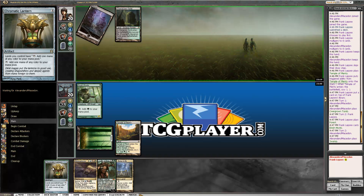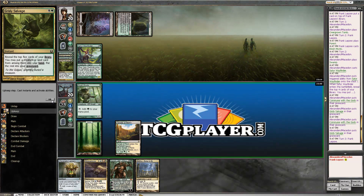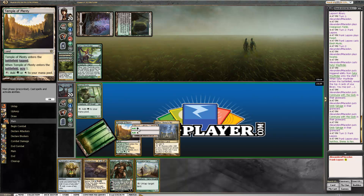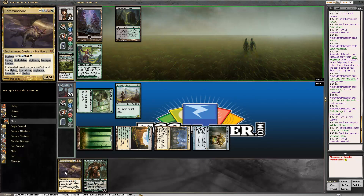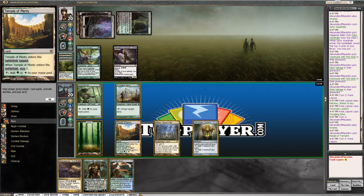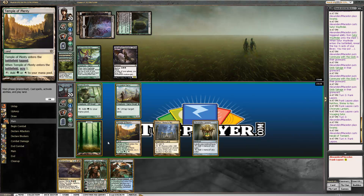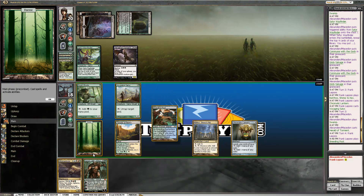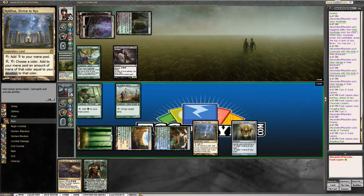It's still a turn four Chromanticore or turn five Garruk, so that's pretty sweet. A whiff, no creatures — that's double whiff, that's whiff city. Look at this double ramp. We're in pretty good shape. One, two, three, four, five, six, seven — we can bestow a Chromanticore on something, or do we just play Garruk and plus him? I think we just play Garruk and plus him.